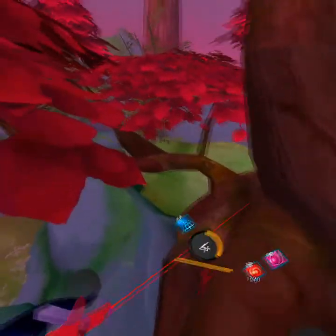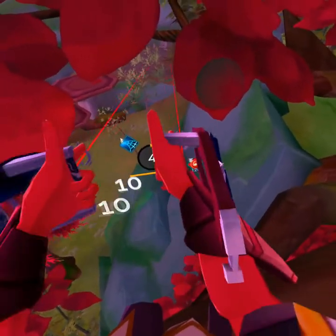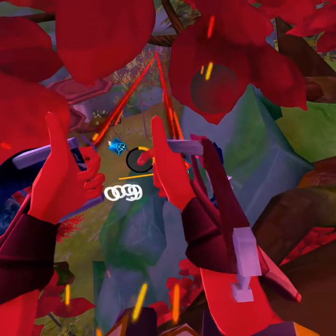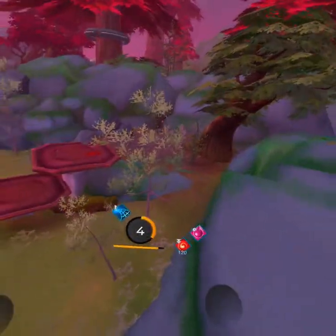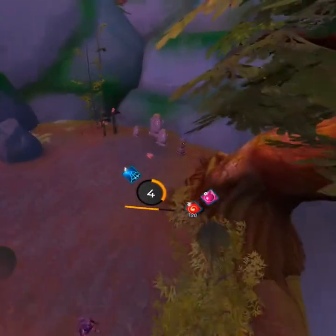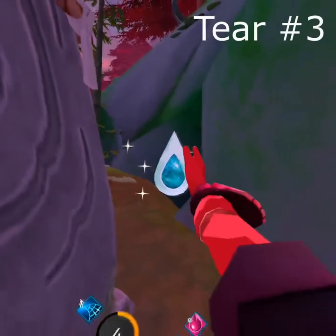Tier number two — alright. For tier number three, if you're standing on this log and squat down, you'll see two platforms right there. Tier number three will be dead ahead behind that stone marker.